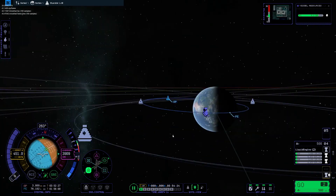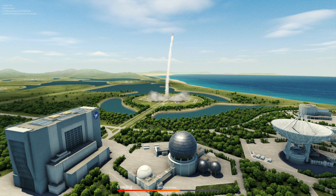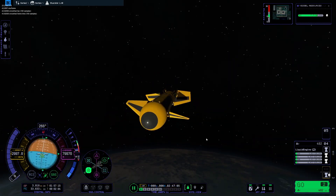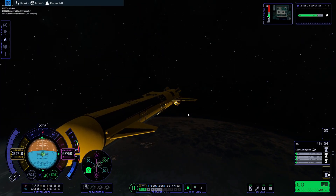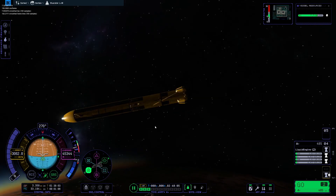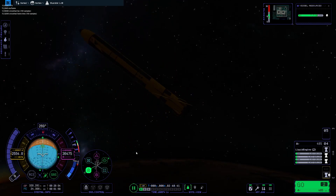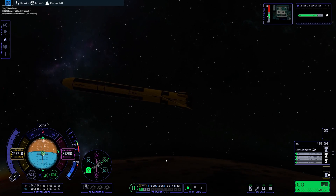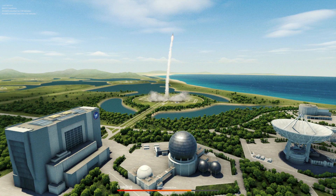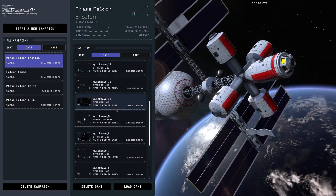Now we're going to get into the actual Starship part of this. I did a little cut here because I did a bunch of failed attempts. I have no idea how to get to the KSC at all. Also, here's a bug: don't enter the atmosphere in time warp — it will nuke your craft. This happens one or two times. Here are a couple attempts at landing. I'm a professional. I had to revert again and fix it — it was annoying.